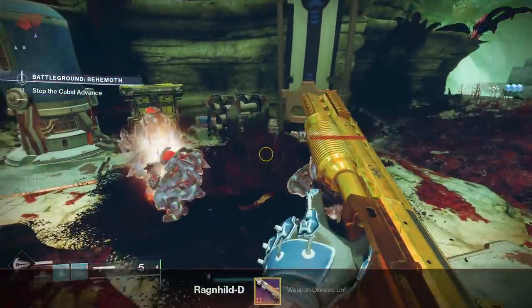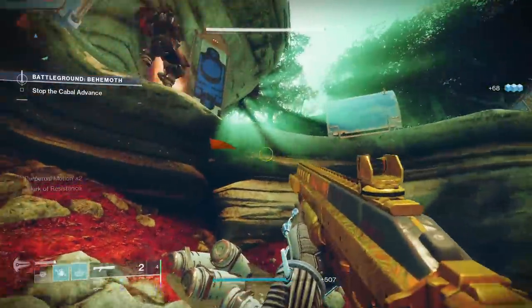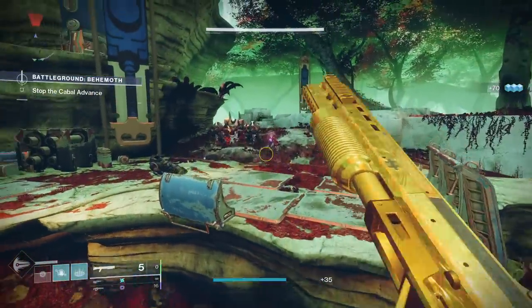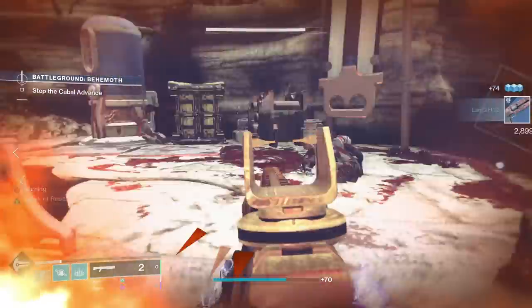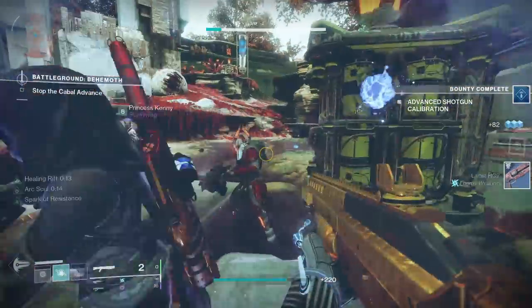Those abilities and gun damage types do have to match, so you have to have an Arc weapon with an Arc subclass, or obviously any other subclass will work as well, but they do have to be matching. Fortunately, a lot of the guns in the game at this point have very good perks that play into their 3.0 counterparts — things like Volt Shot, Repulsor Brace, Incandescent — so you're going to be running these in the first place.